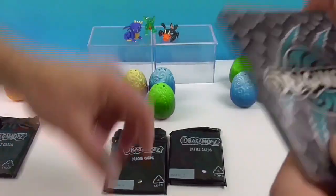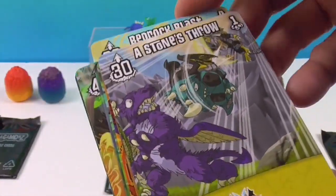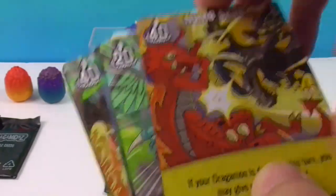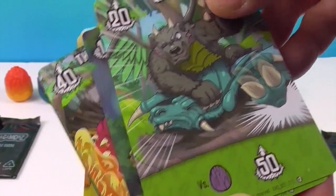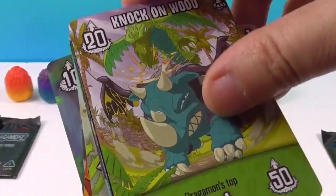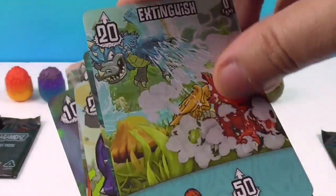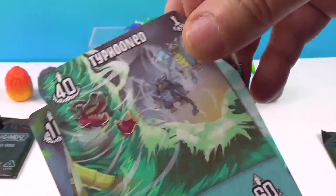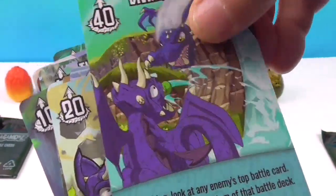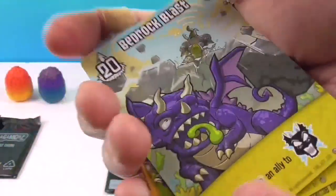Here are the cards from this pack — no checklist in this part but maybe we'll come across one. Cards include: Bedrock Blast, Stone's Throw, all wrapped up, Numb Skull, Stone Revenge, Grounded, Unwelcome Intruder, Throwing Shade — these must be attacks — Knock on Wood, Intimidate, Wave Goodbye, Extinguish, Typhooned, Diving Range, Temporal Vortex, and Bedrock Blast again.